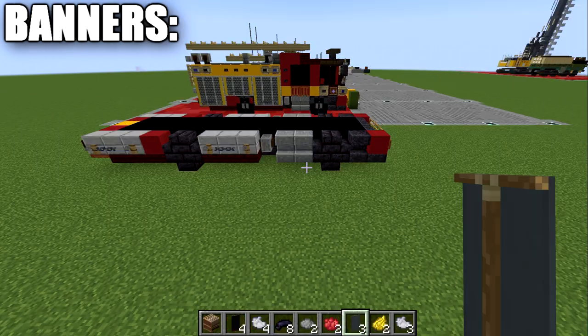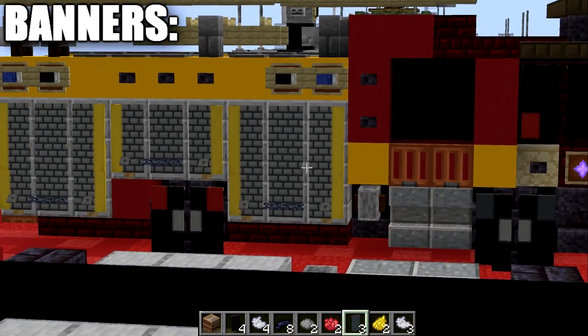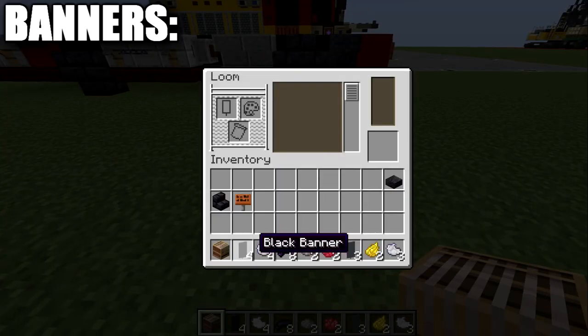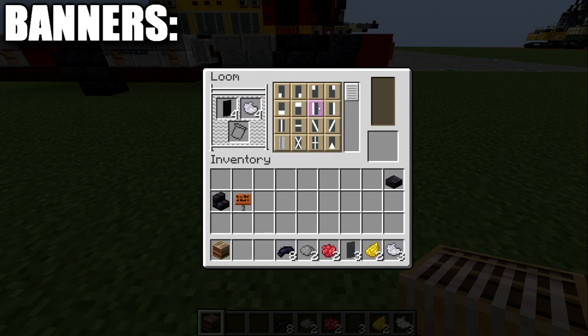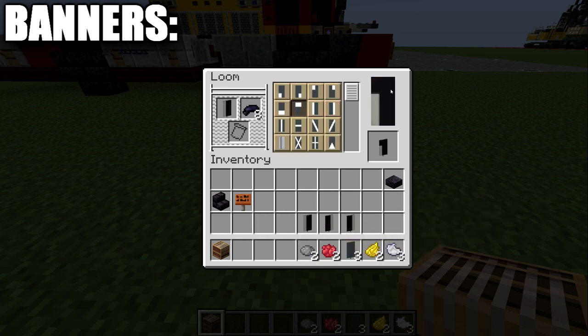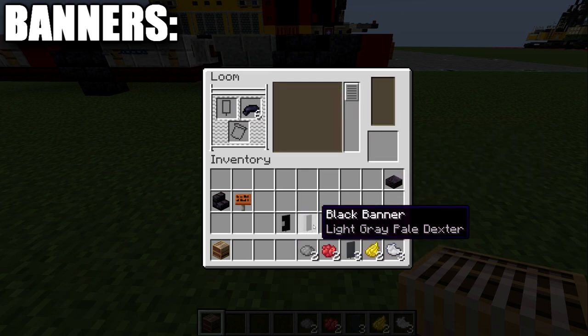Now we're going to design the banners for the wheels and the back compartments. For the wheels, you'll need four black banners, four light gray dye, eight black dye, two gray dye, and two red dye. Put each black banner into the loom with light gray dye - for two banners, make a vertical line on the left side, and for the other two, a vertical line on the right side. Then put each banner back into the loom with black dye and make a horizontal line across the top and a horizontal line across the bottom for each banner.